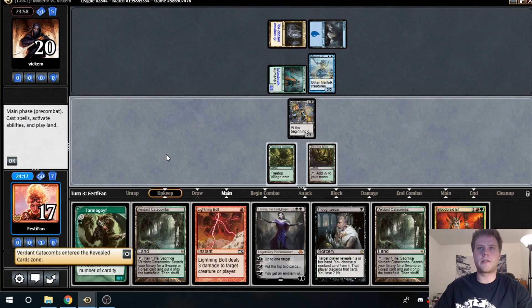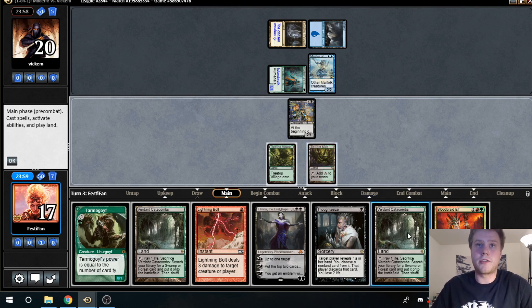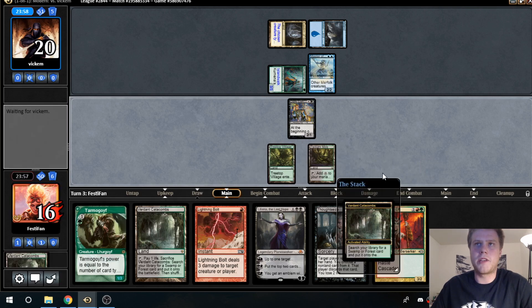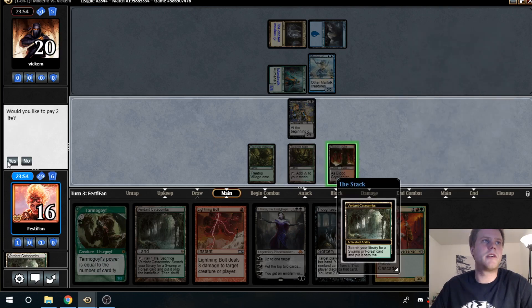Alright, take zero to our lands. I think the play is either Thoughtseize and Lightning Bolt, or Lightning Bolt and Tarmogoyf — that's probably the best play with a fetchland that gets our Tarmogoyf up to a 3/4, which is huge. We do have to take quite a bit of damage since we need red-red mana, so we're going to go Blood Crypt here, take two.